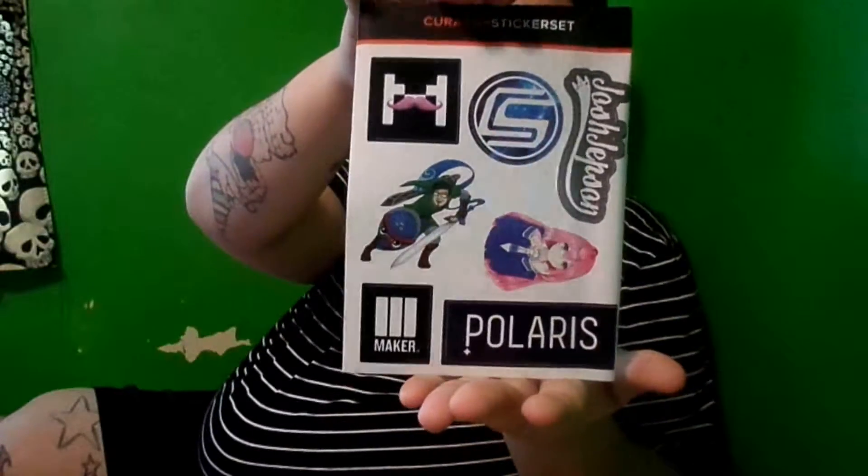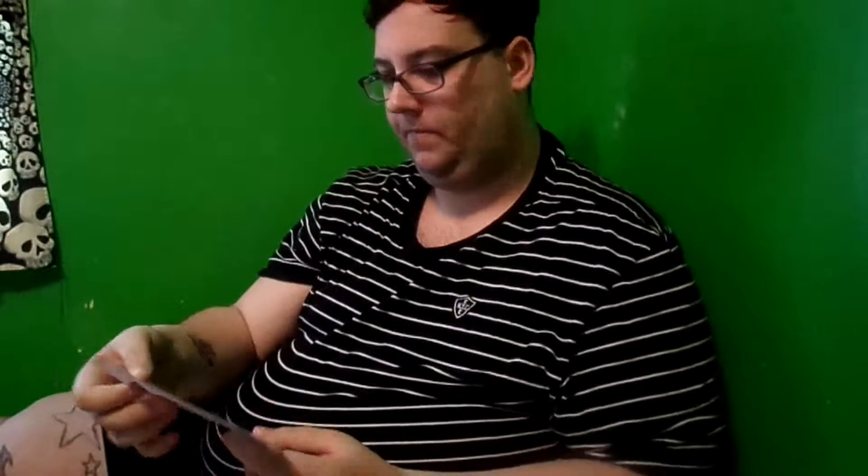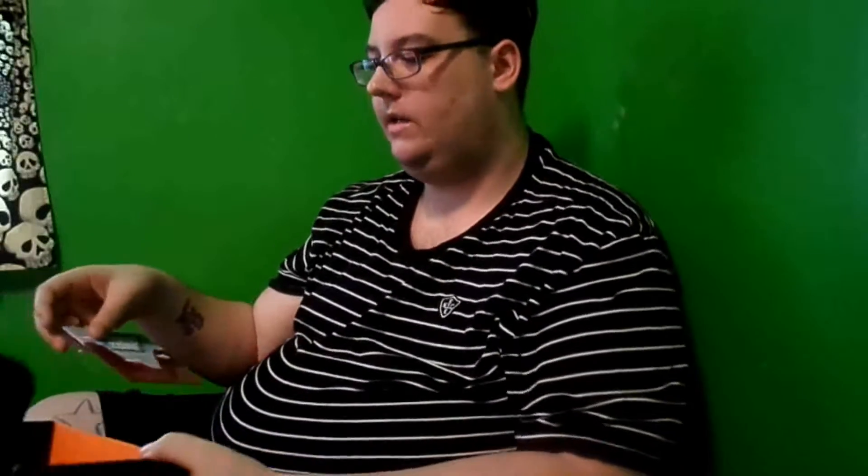Up next is the Curator Sticker Set, which is a sticker set from all the people that helped curate the box and pick items. I'm not sure who half of them are — there looks to be Josh Jepson, Polaris Maker, Markiplier, Captain Sparkles, and then two others I can't identify because they didn't send me the little magazine. They sent it as a digital copy, which is probably why there's no paper copy.